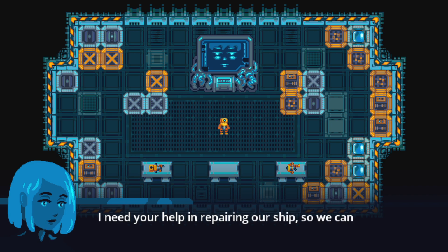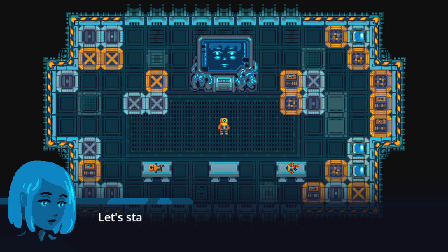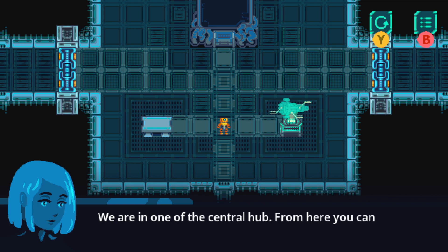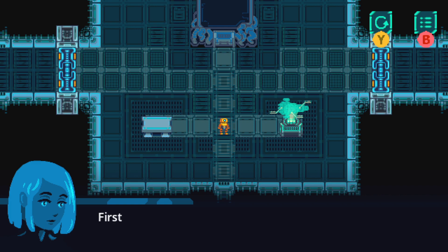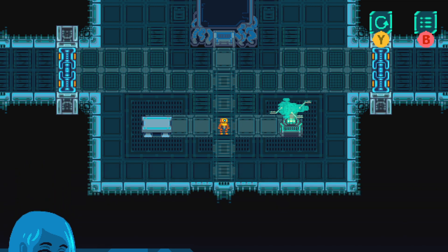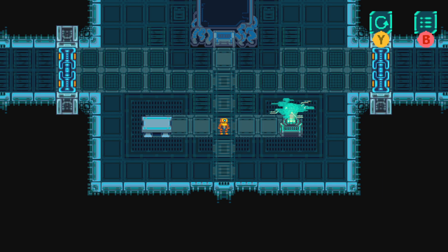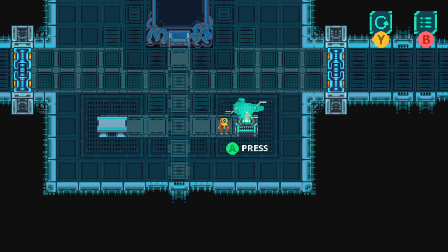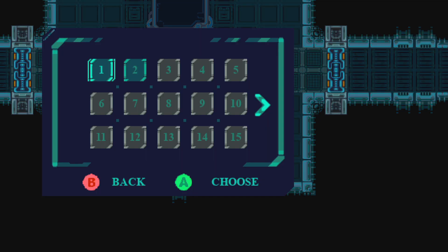In-game, you are told: 'I need your help in repairing our ship so we can continue our journey. Let's start repairing our ship.' That's literally level one. We are in one of the central hubs. From here you can have access to various sectors of the ship — use a map for that. First of all, we need to repair reactors across the ship. So use the D-pad to control. We've got a restart button which is Y, and B to... Oh, this is the hub area, we're not actually in the level yet.